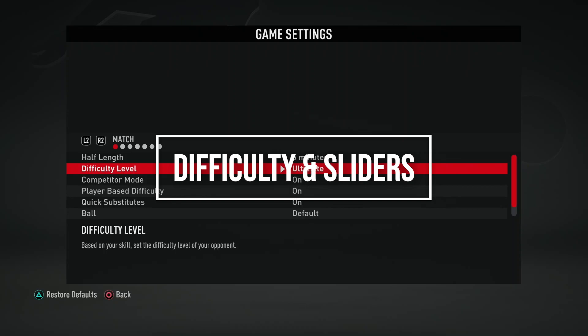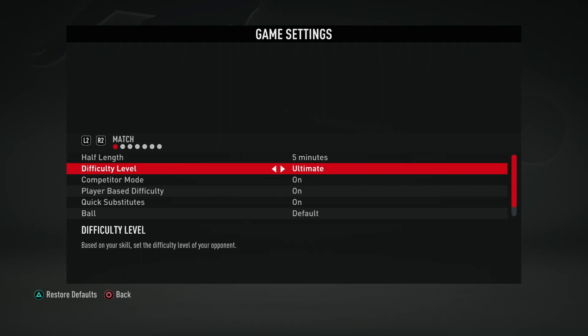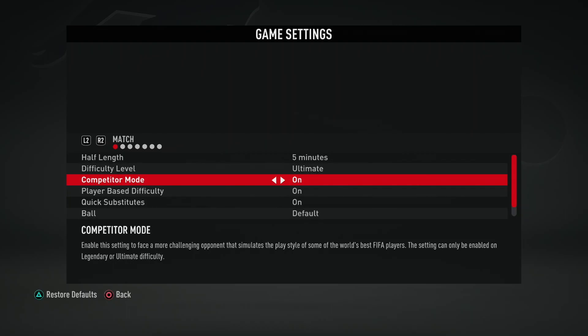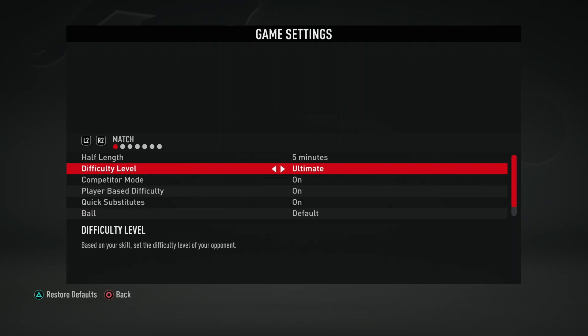The most difficult thing to keep a career mode going is having the right difficulty and sliders. I currently play on Ultimate with no slider changes. I have competitor mode turned on, which makes the AI do more skills and makes it more difficult, as I find regular Ultimate a bit too easy. There is also a feature called player-based difficulty, which means the best players on the AI team have more intelligence when passing, shooting, or defending. If Ultimate is too difficult, lower it to Legendary or World Class — whatever gives you a good challenge while still being fun.